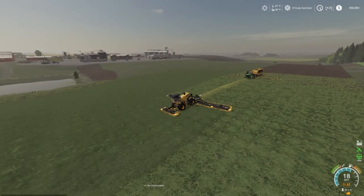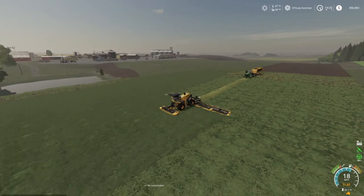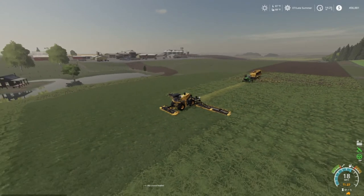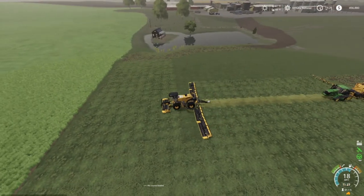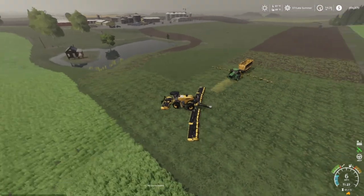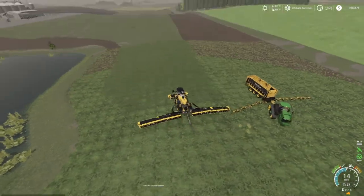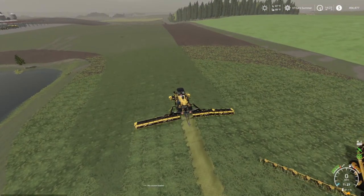Welcome back everybody to Farming Simulator 19 here on Long Oak Farm! Your host with the most, Mr. Blue aka Tommy Miller. We're in the Cat — it's kind of like the big M but with a Cat skin. I know it's unrealistic but it gets the job done.